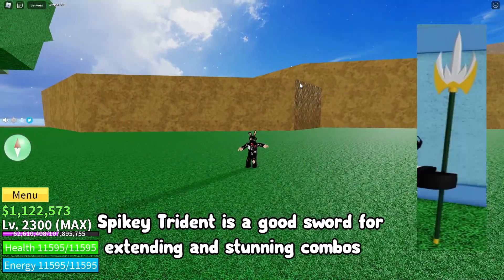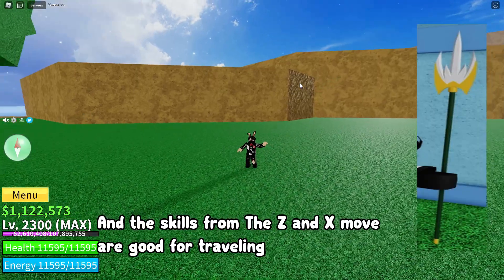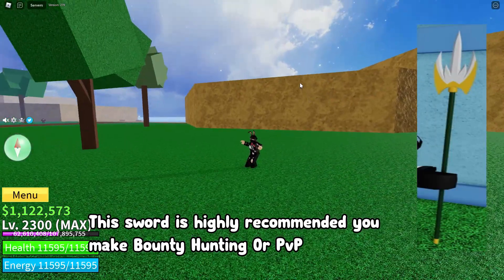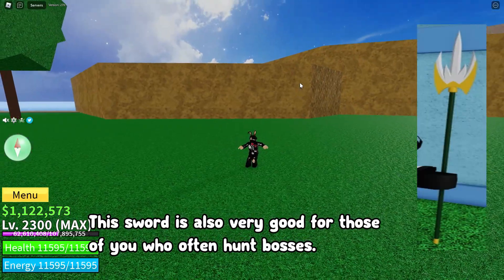Spicky Trident is a good sword for extending and stunning combos. The skills from the Z and X move are good for traveling. This sword is highly recommended for bounty hunting or PvP, and is also very good for those who often hunt bosses.